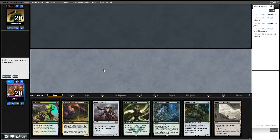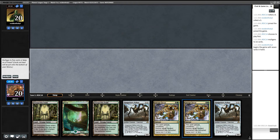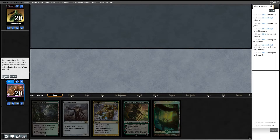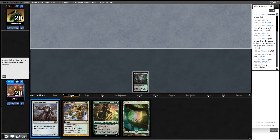Alright, round four on the play — on the mulligan. We had a Once Upon a Time; we probably could have kept that. Yeah, we probably could have kept that — we had Once Upon a Time plus Hardened Scales, we probably could have found the green source we needed to play a hand right.